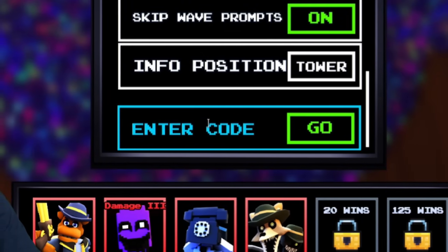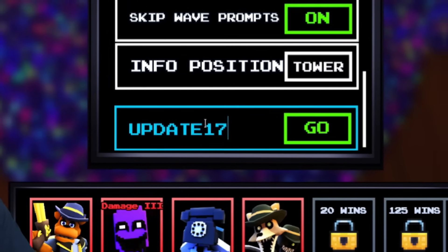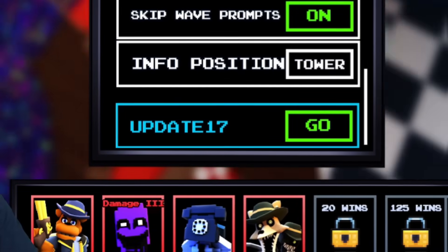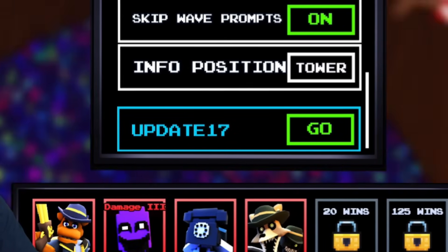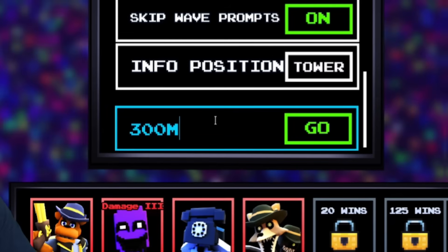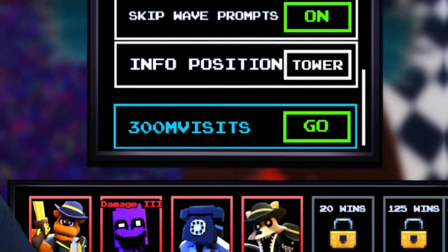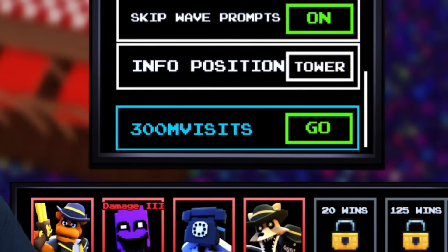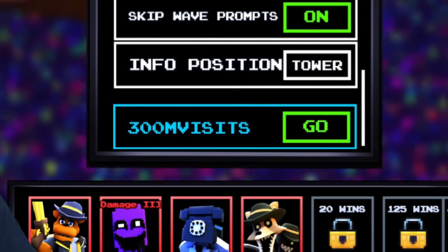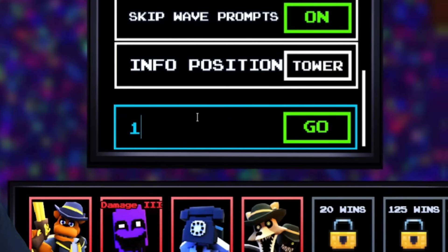Here's a code that should be working next week when they drop the new update — they always release an update code matching the update number, so update17 will likely come out next week. Another code probably coming next week will celebrate the game hitting 300 million visits. I actually predicted three of this week's working codes in my last video, so watch to the end to be ahead for the next update.